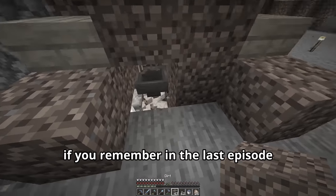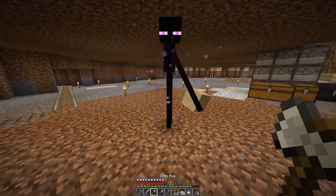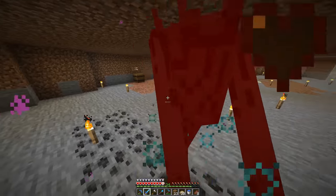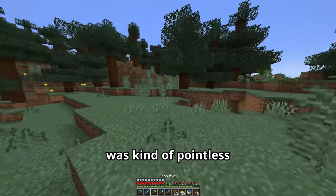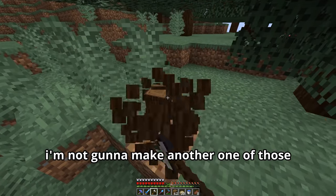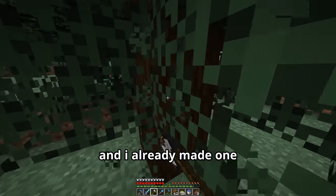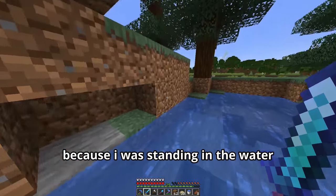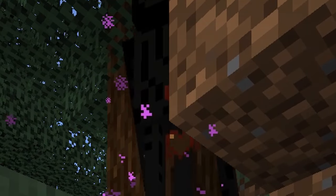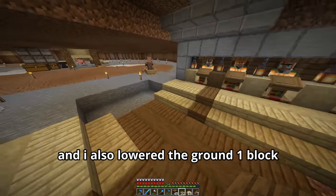An enderman had betrayed me in the last episode by breaking my chicken farm, so when I saw this enderman I took care of him. Now that all the dark oak wood I got was kind of pointless, I went outside to get spruce wood. I saw another enderman and easily took care of him because I was standing in the water.